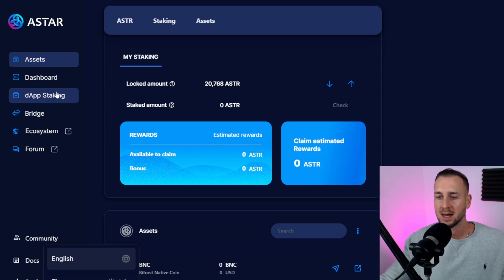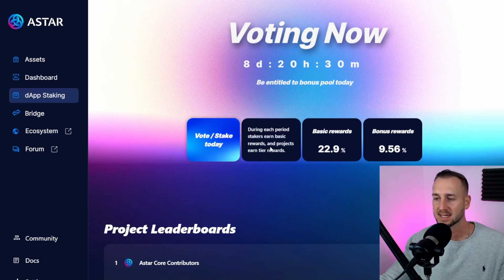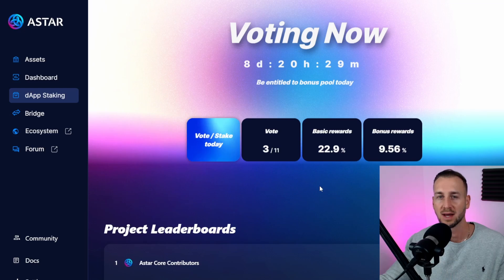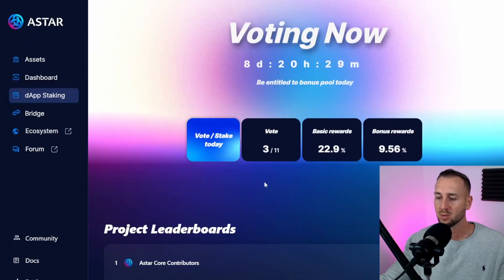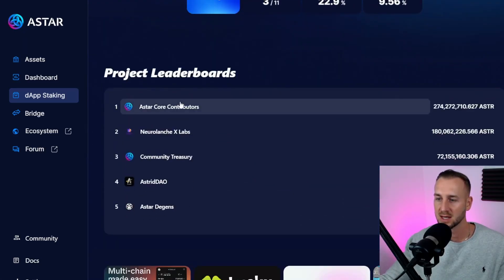Go down to DApp staking and connect your wallet — you can connect via EVM wallets or Polkadot.js, which is what I'm using. Go to DApp staking and it prompts you to vote/stake. During each period, stakers earn basic rewards and projects earn tiered rewards. The basic rewards are around 22%, but there's also an early staker bonus on top — adding those up you're looking at over 30% APR, which is rather high for a chart that looks pretty good.